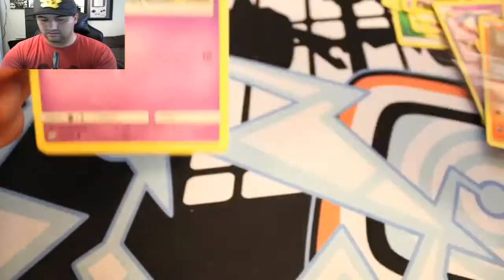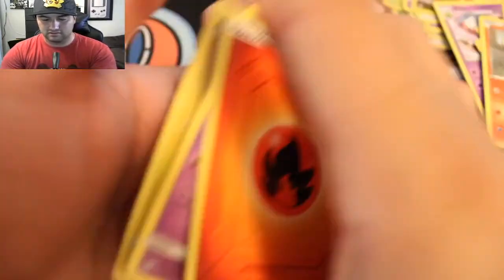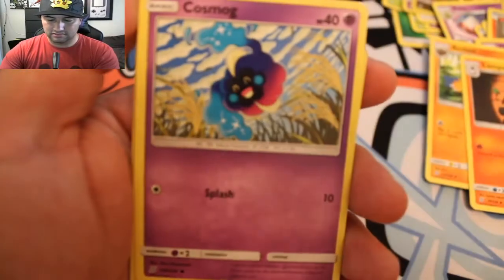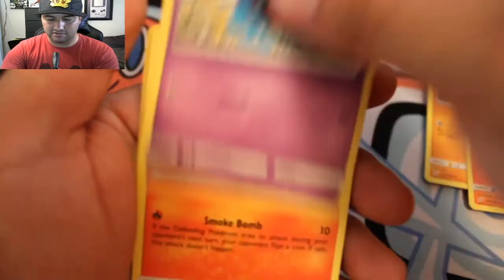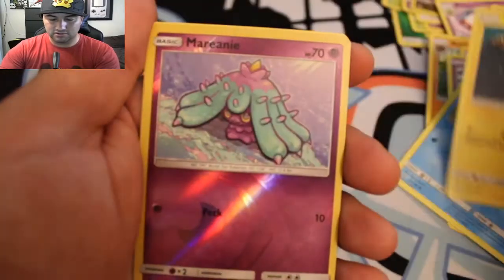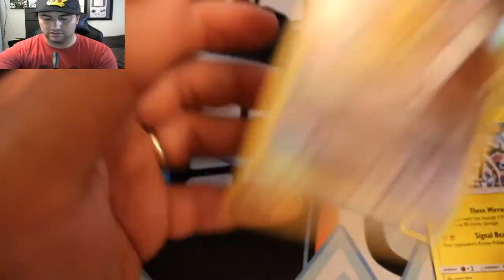Come on man, there you go. Good luck. Fire — why not? Archen, Lampent. Let's see if we can get it back in focus. There we go. Magmar, Cottonee, Snorunt, Timid, Mareanie. Can we get the last one to be a good one? Circuitry non-holo. Well, that Pikachu though was awesome — I can't wait to see it again.